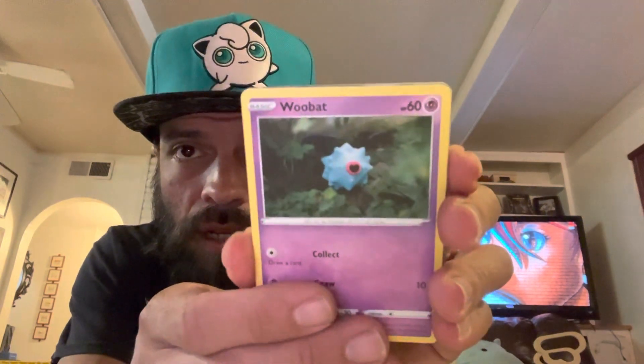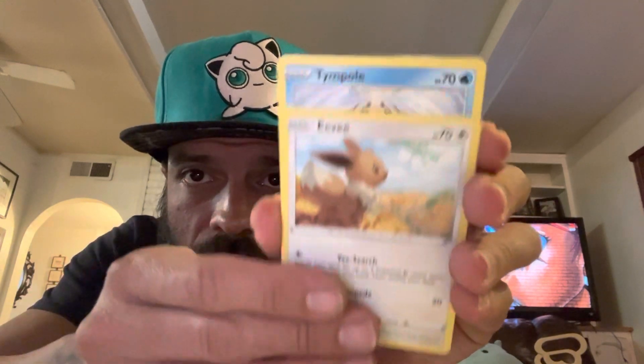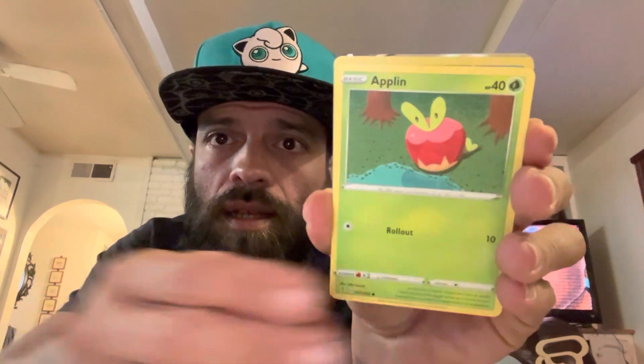Alright, let's get to our first pack — it's a good-looking code card. We have a Moobat, Eevee, Timburr, Cutiefly, Applin, Wingull, and into the Lycanroc V full art. Some first pack magic with Evolving Skies! Not an alternate art, but I'll take it over the Trevenant V full art that I've gotten I don't know how many times. It trolls me, so we'll take the Lycanroc V with no qualms.